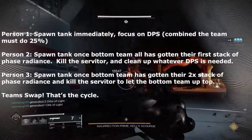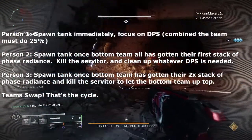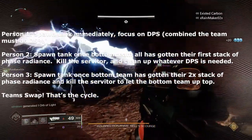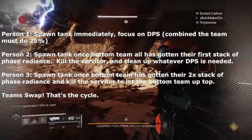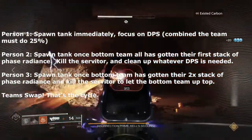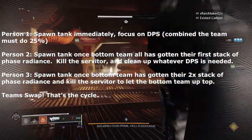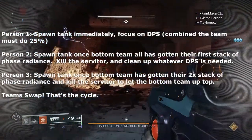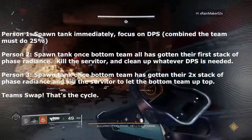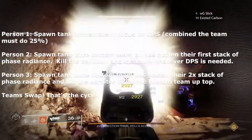Person two activates their tank and kills a servitor once everybody on the bottom has gotten their first stack of phase radiance. The servitor will spawn as soon as the first person punches a phase generator, so all you have to do is wait for that callout saying they punched their first radiance. That servitor is going to spawn in, and person two up top can then migrate over, get their tank, and get ready to kill the servitor once everybody on the bottom has their stack.